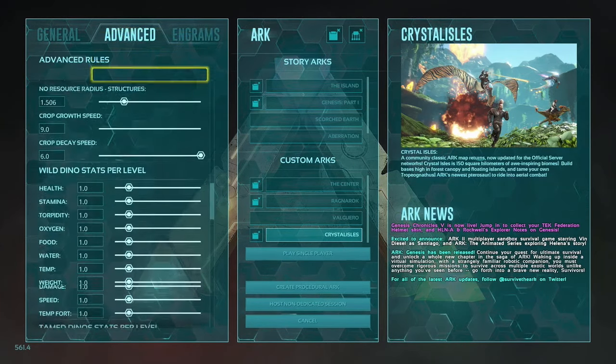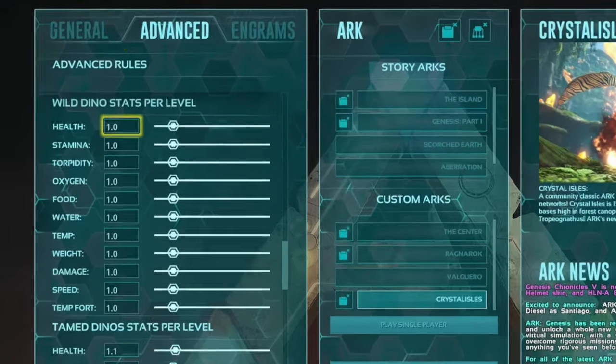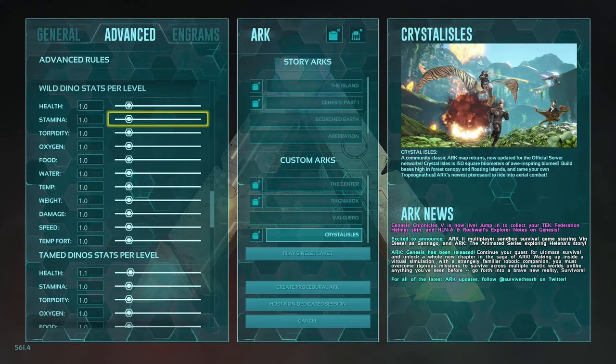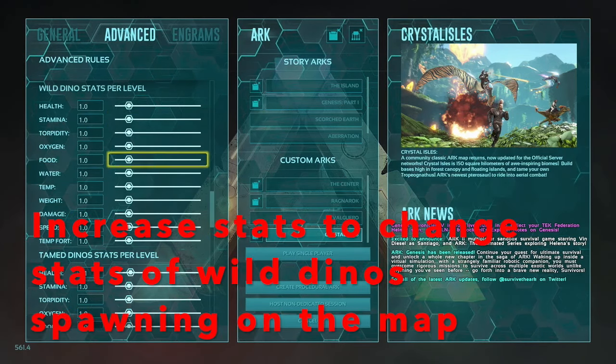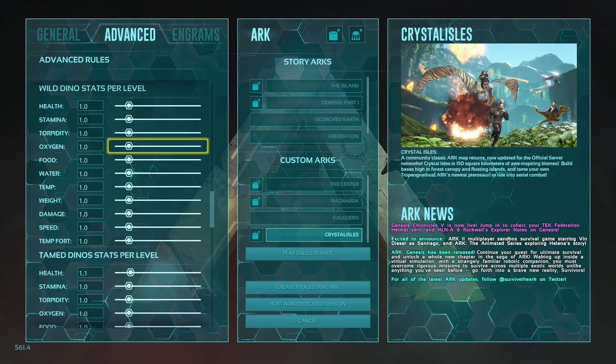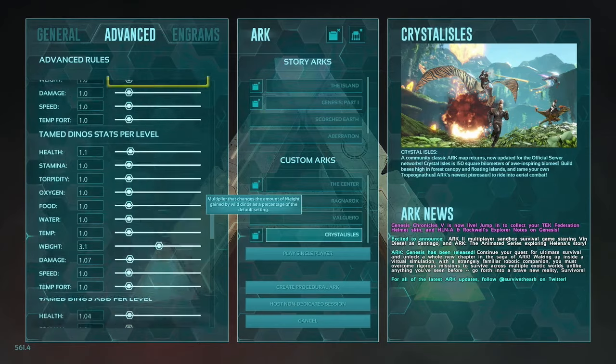On the advanced page, the first category you'll see is wild dino stats per level. Each one of the stats you can level up in the game can be preset in the settings menu. Wild dino stats per level means we're going to be able to increase each of these stats for the wild dinos spawning on the map — we can increase their health, their stamina, and I always personally like to increase their weight. Who doesn't want an automatically super tanky dino with plenty of weight?